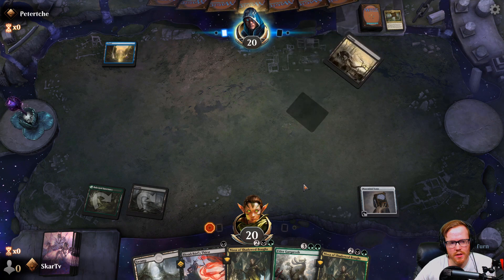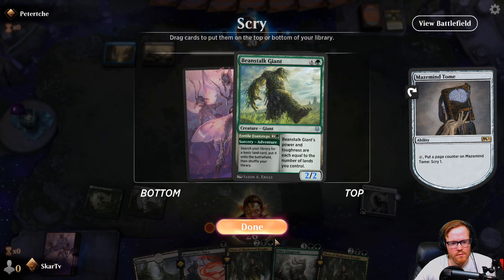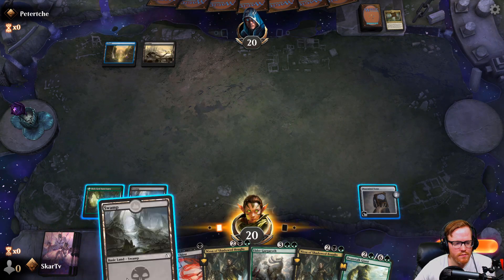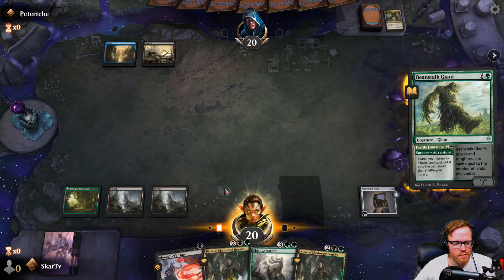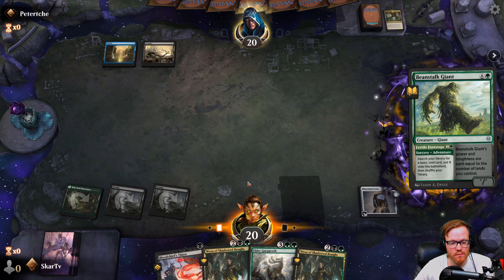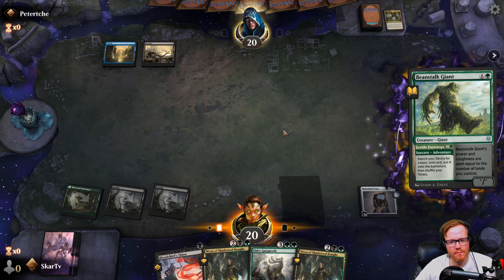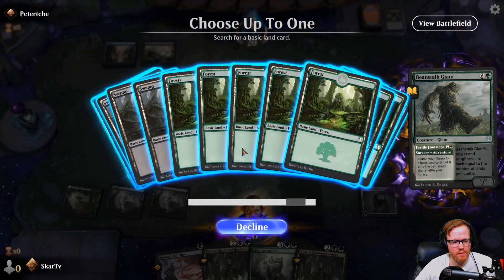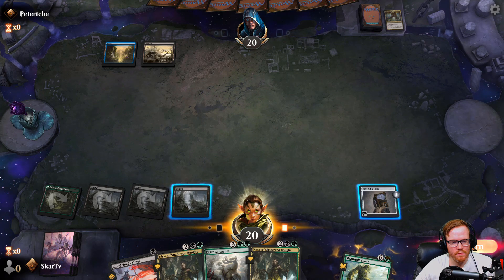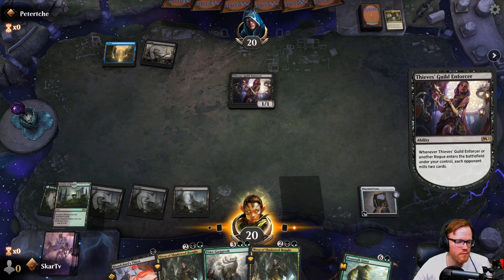Maybe it's Mill — Mill would be interesting here. Oh look what they did. They're gonna let me draw it? They're gonna let me draw it. You're gonna counter my ramp spell? Or are you gonna play the rogue? You don't want me to get that one extra basic land. Look at it — it's a rogue.